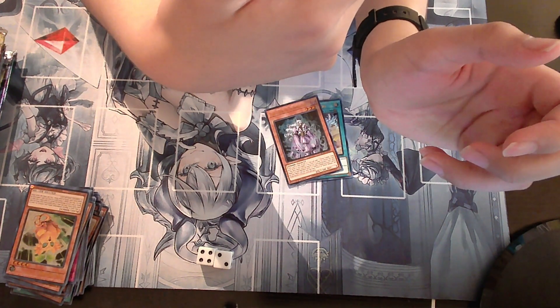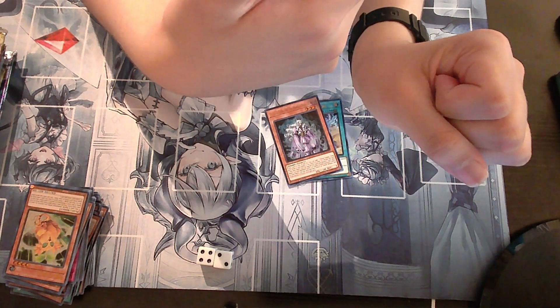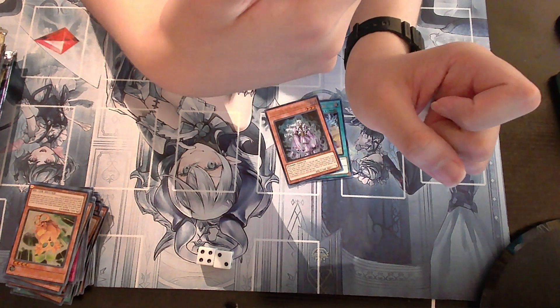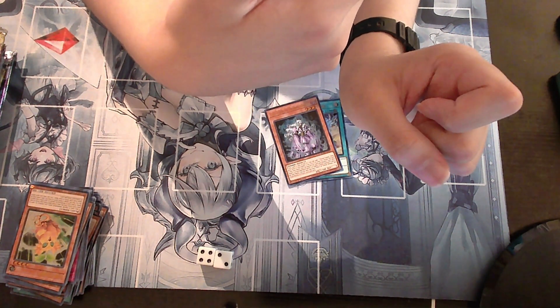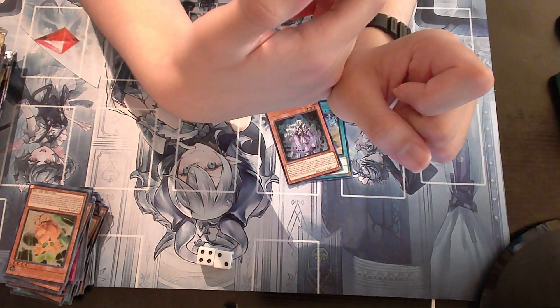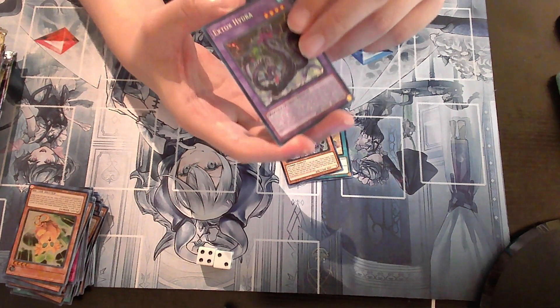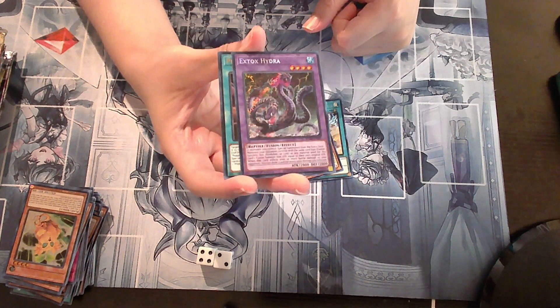Two or more monsters you control, Special Summon from the extra deck. The opponent's monsters of the same card type — Fusion, Synchro, Xyz, Pendulum, or Link — used as material for this card lose ATK equal to their original ATK. This card inflicts 1000 or more battle damage to your opponent — you can draw one card for every 1000 damage. So if you use Xyz monsters, your opponent's Xyz monsters lose their original ATK points; if they have zero ATK, you hit them for 2000 and draw two cards.